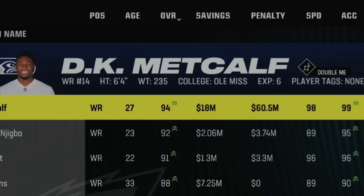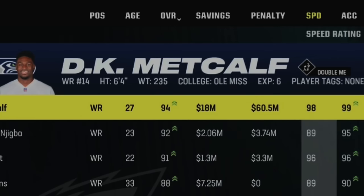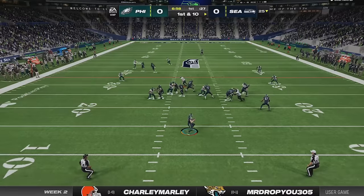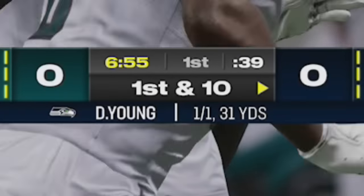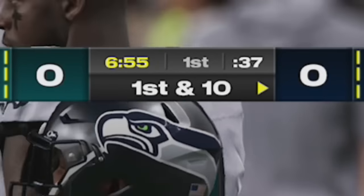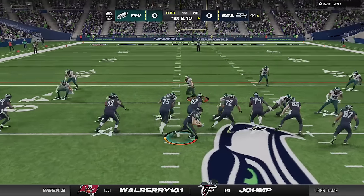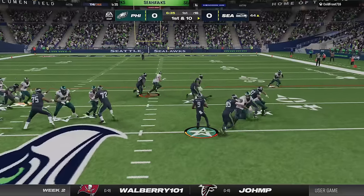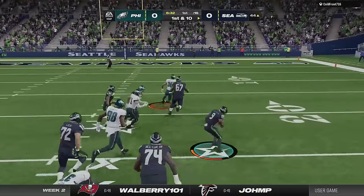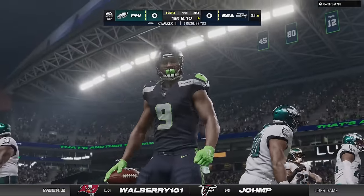My opponent likes to push the ball down the field a lot, especially to DK Metcalf who was already a cheat code at 6'5, but in this league he also has him up to 99 speed. Imagine Tyreek Hill but 6'5. So he would go to this man relentlessly and on the first play it looks like Slay's ability got the knockout but this is Madden so it counted anyways to get him to midfield. He runs the ball on the next play and his superstar right tackle gets down the field onto my safety right away and paves the lane for a big carry, knocking out half my defense on the right side — he must have nasty streak on or something.